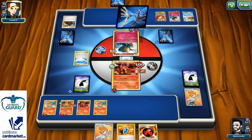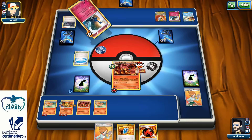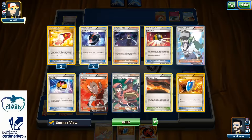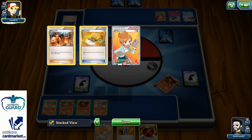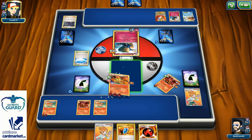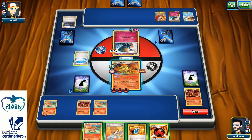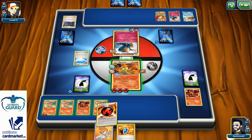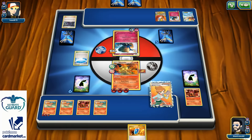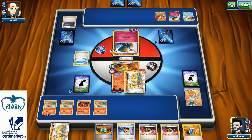Next turn — oh, there's a Hex Maniac, so I'm not going to be able to use Lysandre to knock out his Hawlucha on the bench. He took one prize. I have Lysandre which means I can use it on a benched Pokemon, but I need something bigger — I need Ninetales Break. Without Ninetales Break I can't do too much. There's another Vulpix, one Burning Energy to attach to my benched Vulpix. I just need to hit Ninetales Break, and I managed to do that.